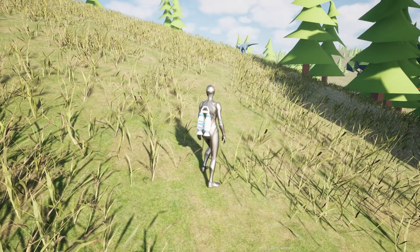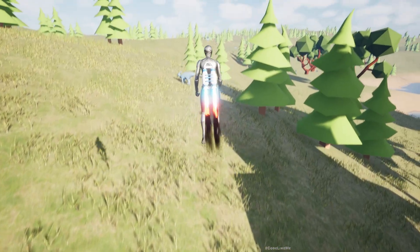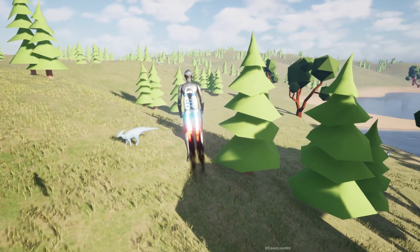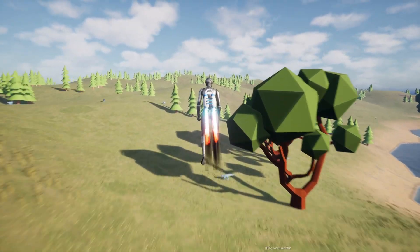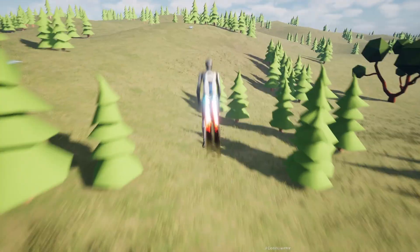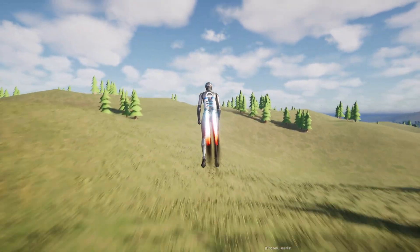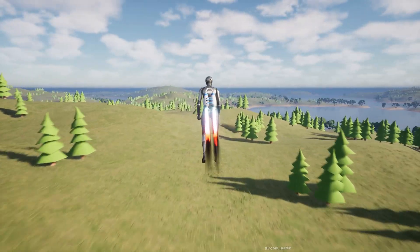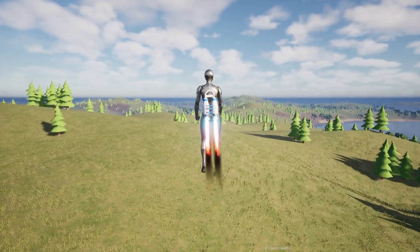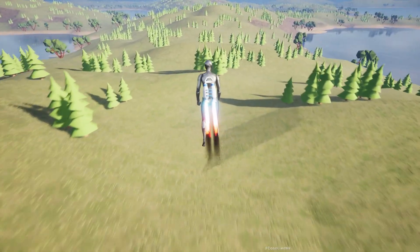If you want, you can turn on the jetpack and move through the world as well. Let me speed up to demonstrate how the world is generated — as the world is generated, the landscape, foliage, grass, and animals are also added to the world.